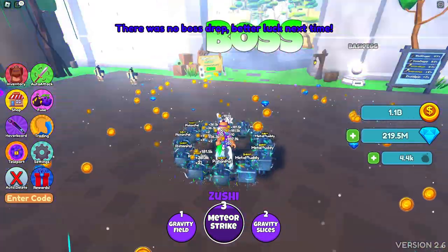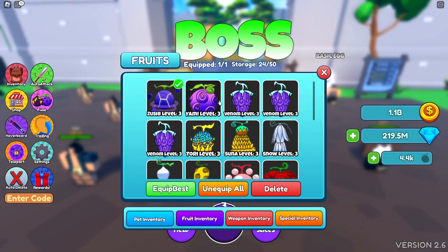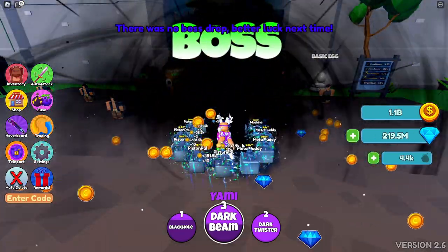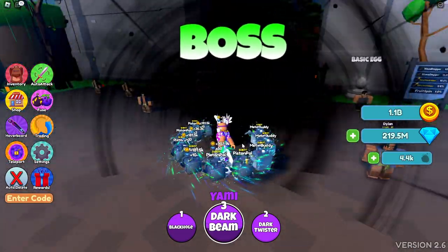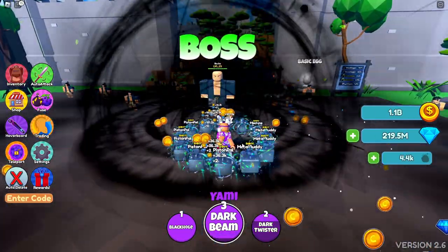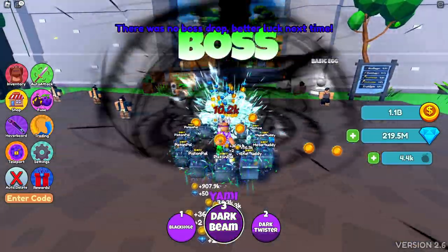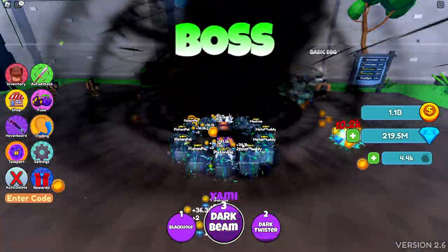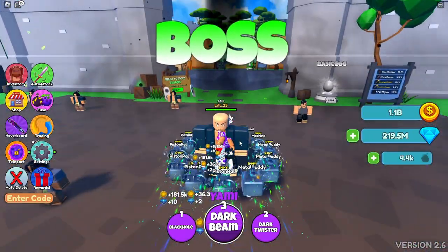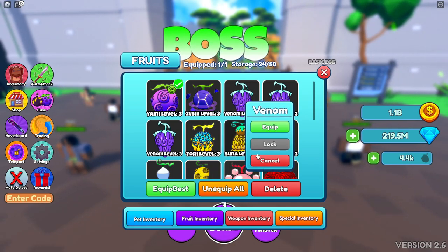This is yami — we have black hole, pretty cool. We have dark twister, which could be pretty good for starting out. And then we have dark beam, which is actually insane if you're just first starting the game — that's actually really good.